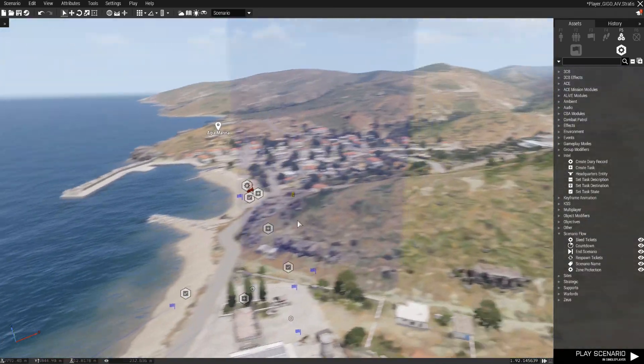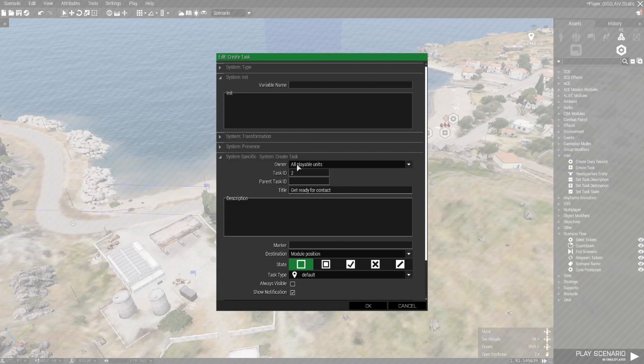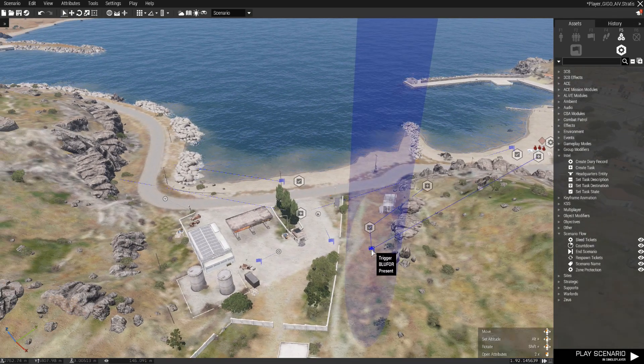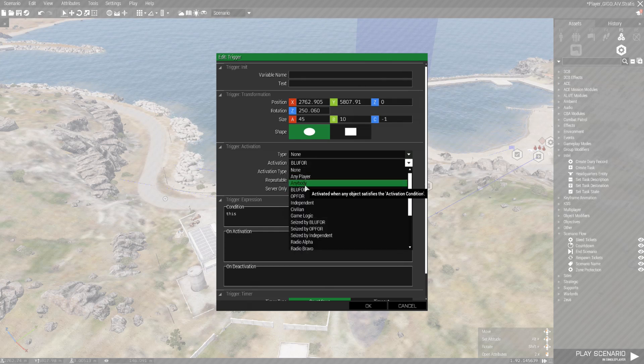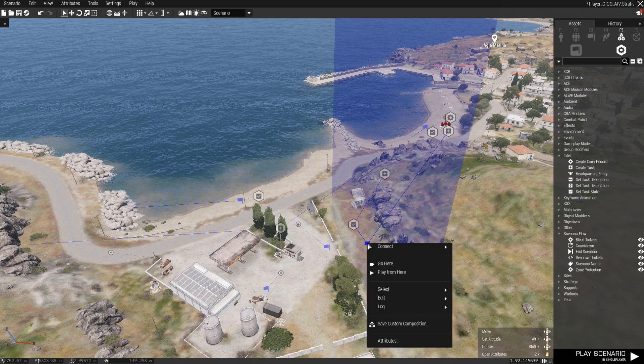The next task for the player: a create task module is placed. Owner: all playable units. Task ID 2. Title: Get ready for contact. The destination is module position and the state set to created. The task is modified by a trigger. A standard trigger is placed. Trigger activation type none. Activation blue force present. A trigger area has been defined.